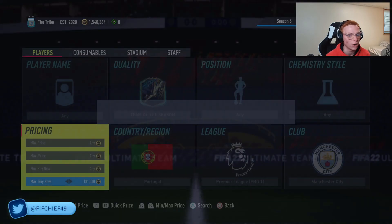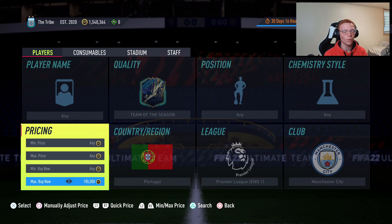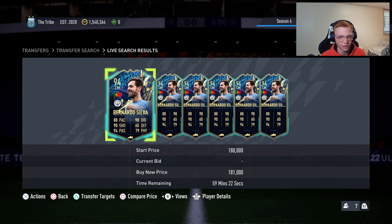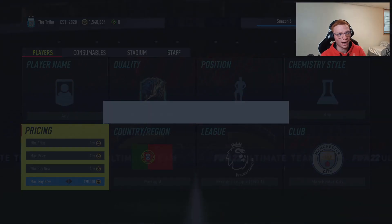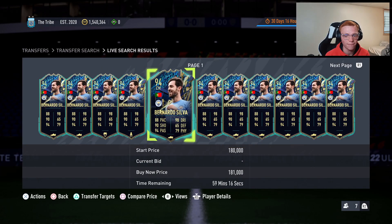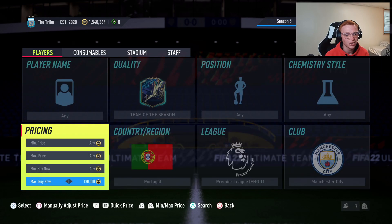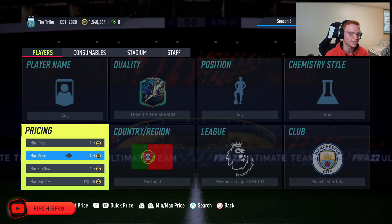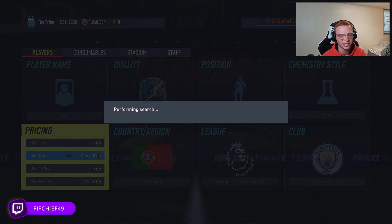Let's say we sell these for around 180k. Selling at 180, you're going to lose 4,500 coins on tax — you really have to take tax into account here because it's five percent on these higher-end special cards. If I sell a card for 180k I lose 4.5k on tax, so I'd like to pick these up for around 172-173k or less.